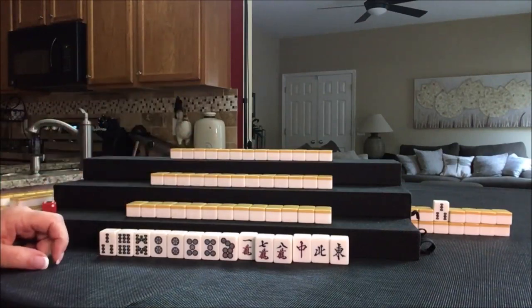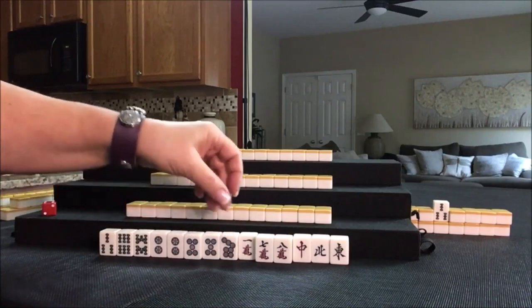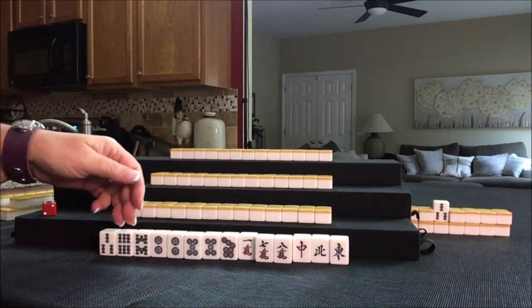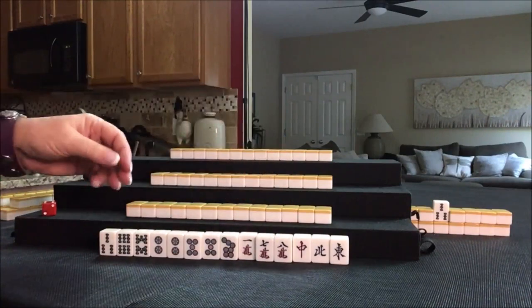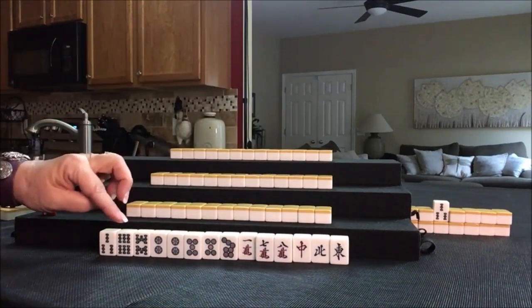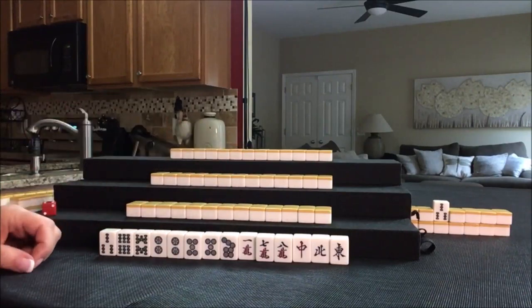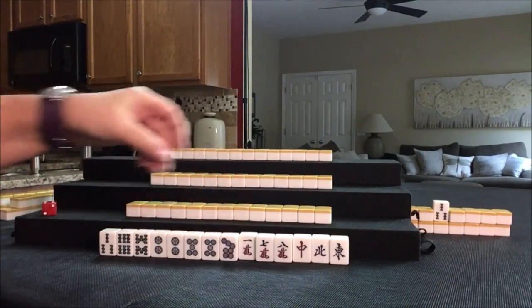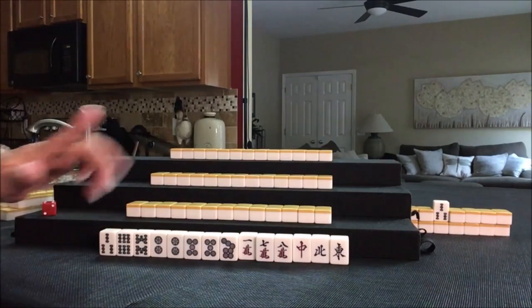We do have two pair, but we could break that up and use it as a chi. We have 5-7, a 6-8, and a 7-8. There is potential for Mixed Triple Chi — 6, 7, 8 in each suit — although it's a little light right there. The nice thing is 6, 7, 8 are simples.